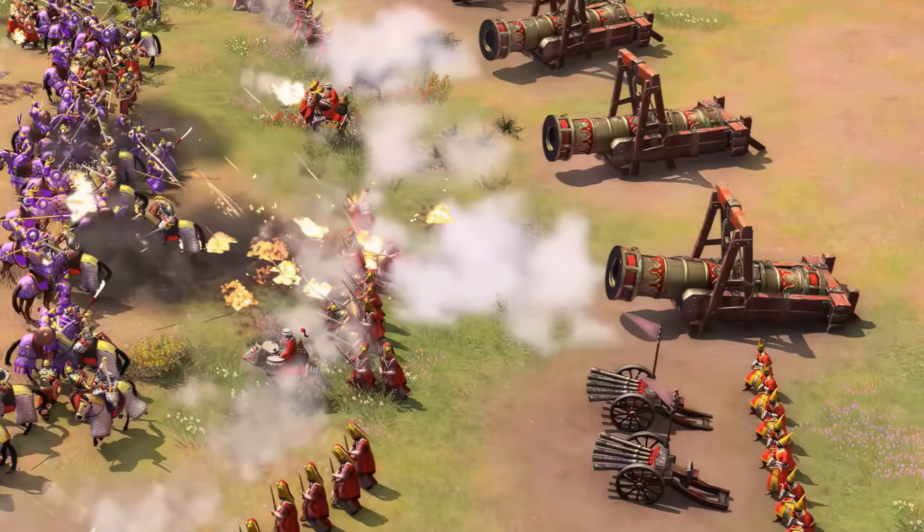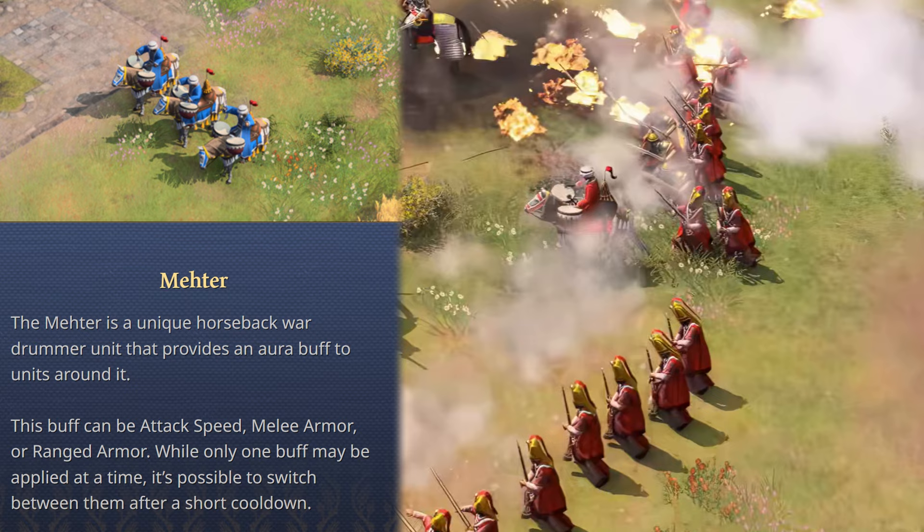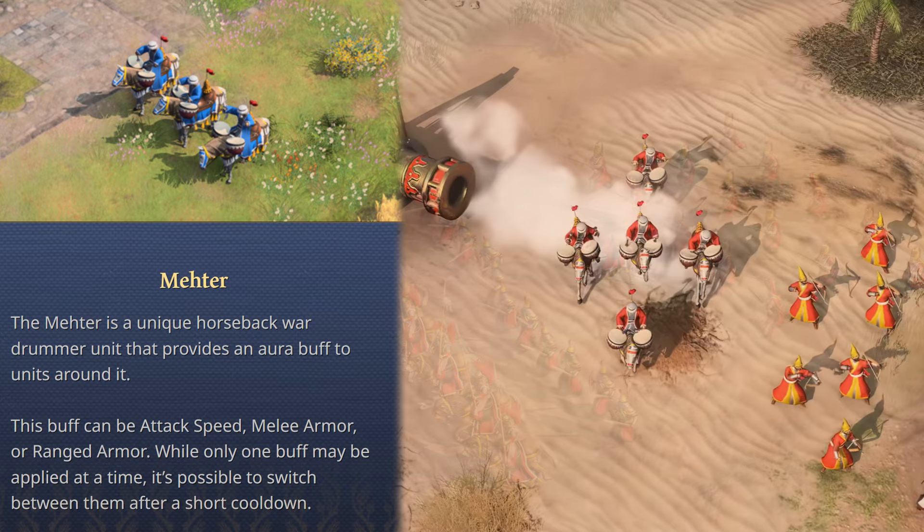Next up is the Mehter, which will require some micro from the players. The Mehter is a unique horseback war drummer unit that provides an aura buff to units around it. This buff can be attack speed, melee armor, or ranged armor. While only one buff can be applied at a time, it's possible to switch between them after a short cooldown. Great Ottoman players will likely be able to shift focus based on what type of engagement they are taking, which is a great avenue for skill expression.